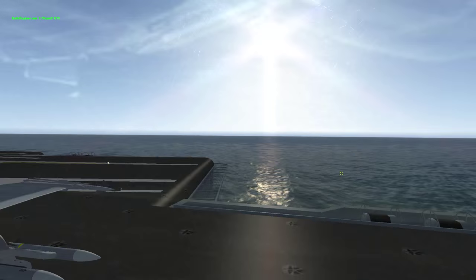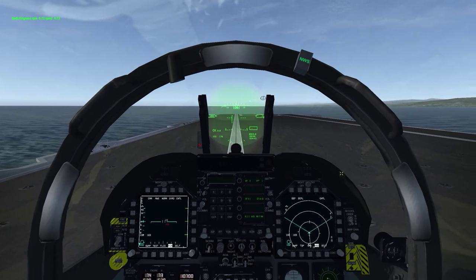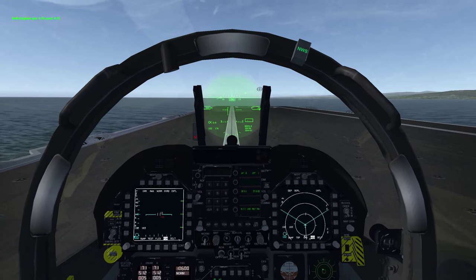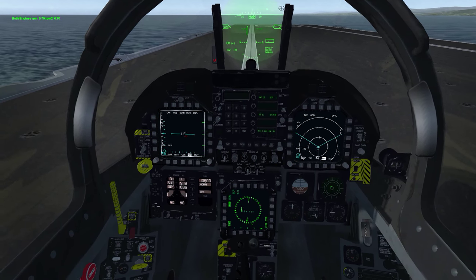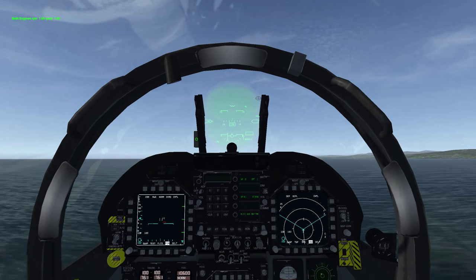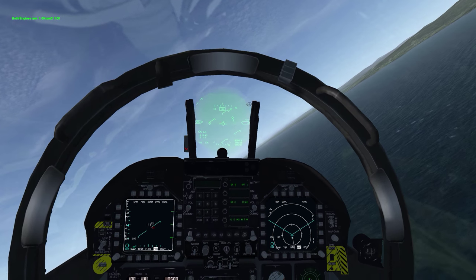Taking off in the F-18 on a catapult — what I've read in the manual is that you need to engage either full mil or full burner for it to work. You don't get any indication, and you do not control the launch on your own — it throws you off without any indication. Just as long as you have your throttle set to mil or higher, you're going to get launched off. So I'm going to go full throttle and you'll get 'catapult ready' right up here. And we're going to launch — pull up, gear up, and you're good to go. Your flaps are set to auto, so I'm assuming they come back up after a certain speed.